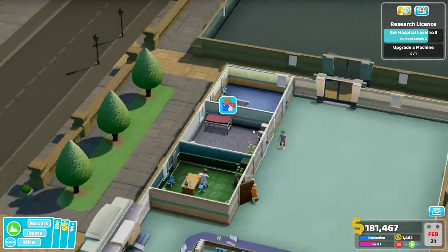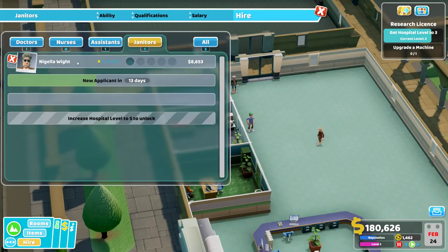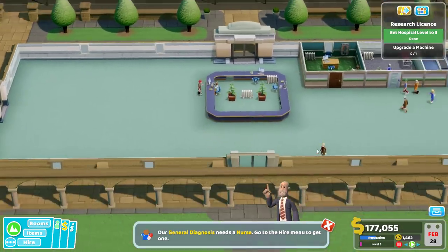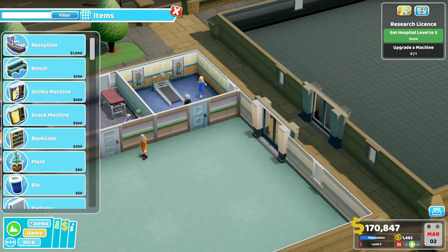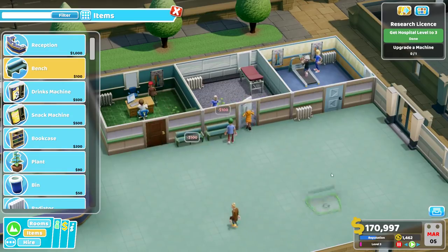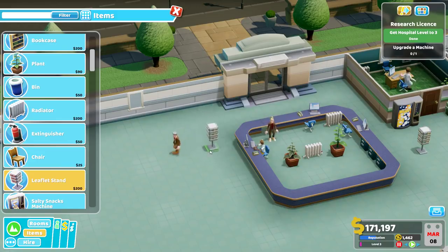We're going to have to train more of our staff. I'm going to hire a second janitor right away and a couple of nurses - Barbara Latrine, sure. This room is actually super cold. Let's keep going - bench, bench, and a bench in the corner. Snack machine, drinks machine, leaflet stand here. I'm going to get a ward going on - I like it fairly large. My goal is basically just to have one ward. I wonder if six tiles was enough for the beds to fit the way I like.